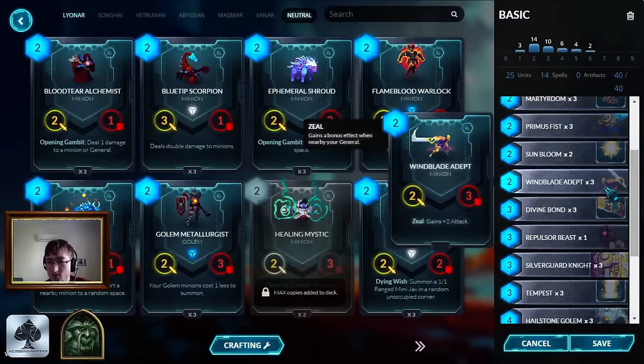On to the best two-drop in the game in my opinion: Windblade Adept. It has an effect which gives it plus two attack - in reality it's just a two mana 4/3, which is nuts. Just make sure you keep it next to your hero, because Zeal will often screw you over if you're not used to dealing with it - you'll move your general and then suddenly you don't get the Zeal effect. But yeah, it's basically just a two mana 4/3, which is absolutely nuts.